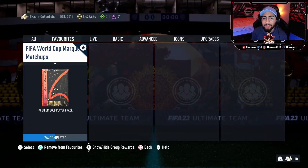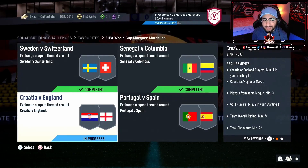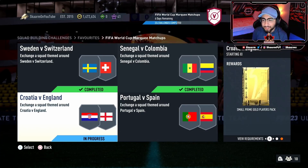Yo, what is up guys, it is Scarman. For today's video I'm going to be completing the third squad in this week's marquee matchup — that is going to be the Croatia versus England section. If you complete it, you get yourself half of the 45,000 coin pack, also known as a small prime gold players pack.